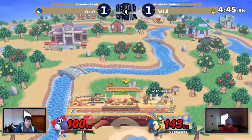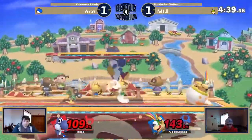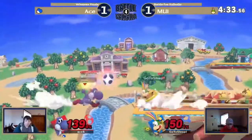I wouldn't recommend shielding. Oh my god, I thought he was gonna get punished for that. 142%. Punishing that — going for another down B. I don't think that was the play here. Big throw — does use the Mecha Koopa to pressure Ace.